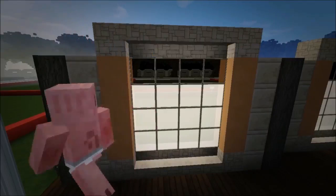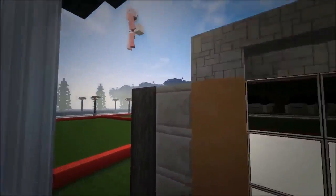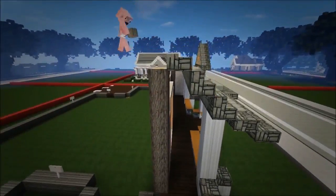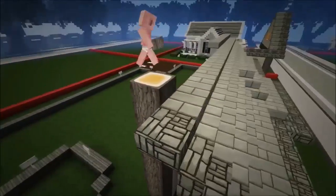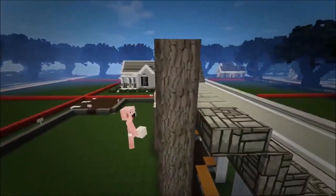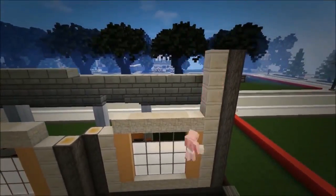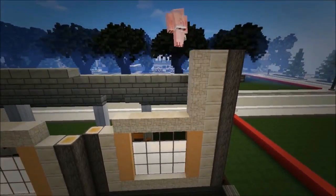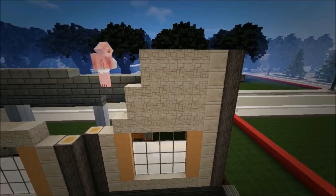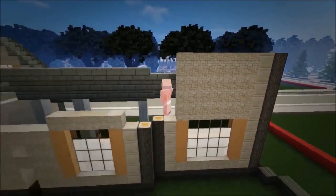Now I'm going to take up all these walls so we can start on the second floor. Take these acacia wood logs up right here to this edge, then take your smooth sandstone up right there as well. Grab your regular sandstone and fill this all in. Basically, wherever there's a chiseled block take it all the way up with chiseled, if it's sandstone all the way up sandstone, if it's logs all the way up with logs.